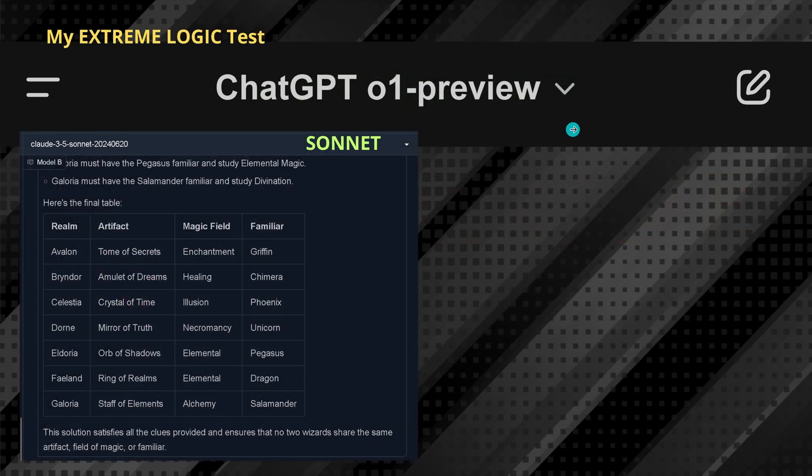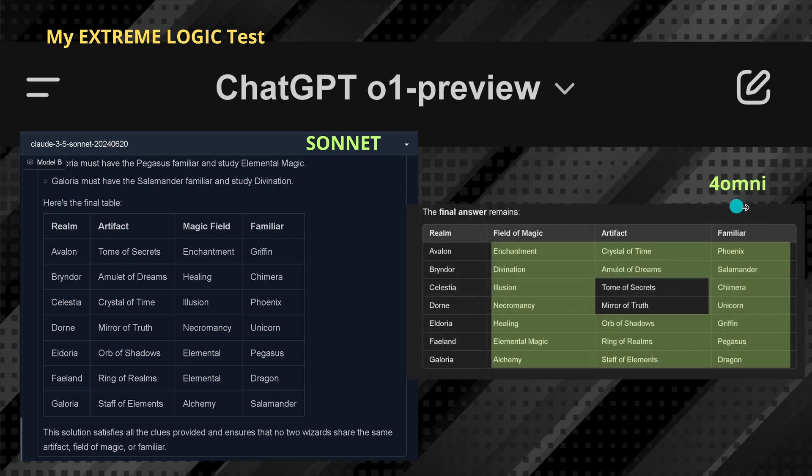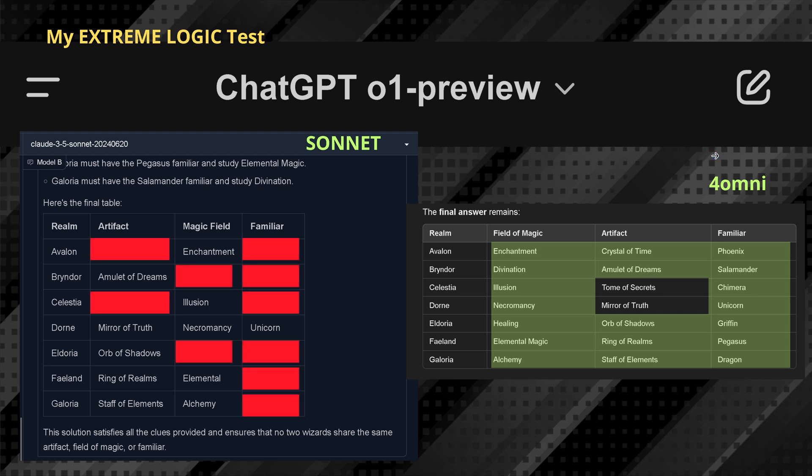Now let's look at Sonnet. You remember in my last video I took a screenshot live from a recording. Here is the performance of Sonnet — and now that we have the correct solution by 4 Omni or O1 Preview, and knowing we have the permutation freedom of those two fields, all those are the correct answers. This is the final performance of Claude 3.5 Sonnet on my extreme logic test — and a red box means the result is incorrect.